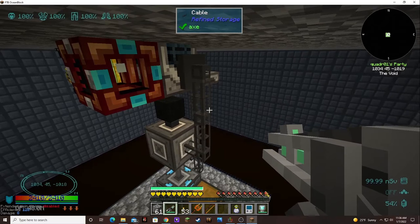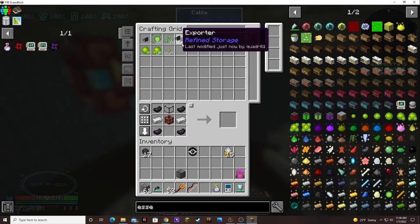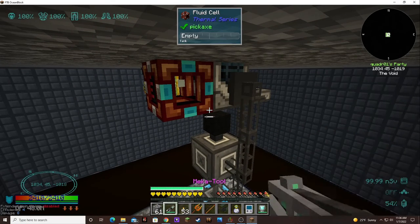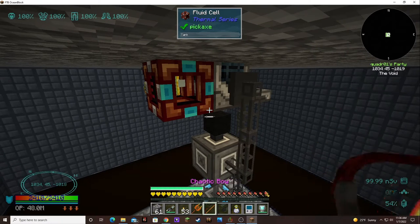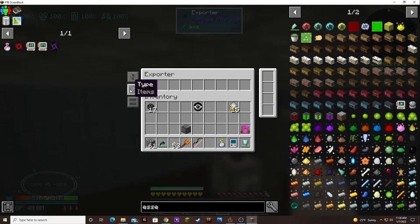The hopper's picking it up — I was like, what? So let's get the exporter back. Oh, this is changing the efficiency — I don't want to do that. I want to connect this and tell it to export all essence.